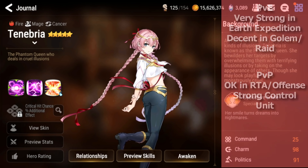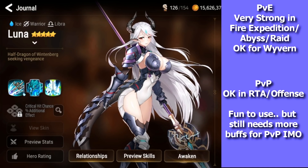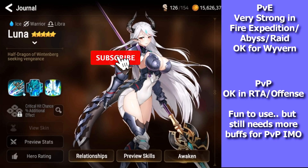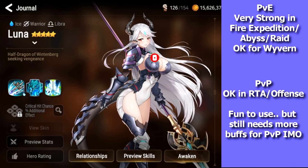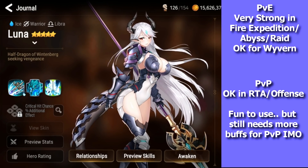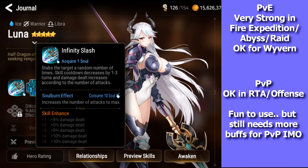Next we have Luna, the ice warrior — the limited unit. Her design's pretty nice. She's pretty decent in PvE as a single target DPS; she works similarly to Selaena. You can take her into Rage, use her in Wyvern if you have enough debuffs, use her in Banshee, and she's the best DPS for fire expedition by far. They also buffed her so that if you manual her S1 with soul burn in Abyss or raid, it just does a lot of damage.